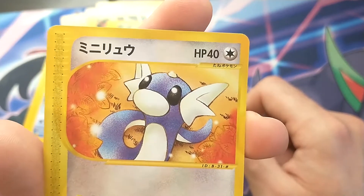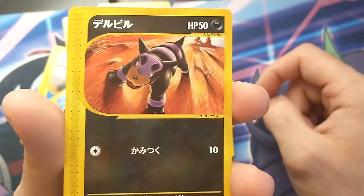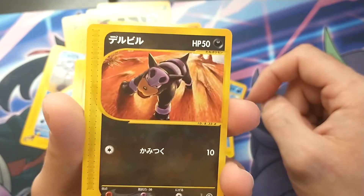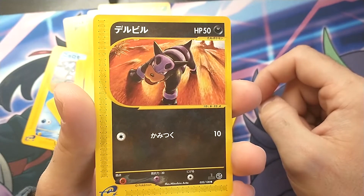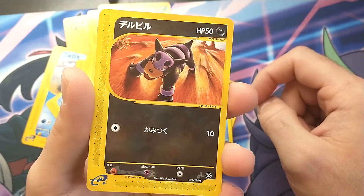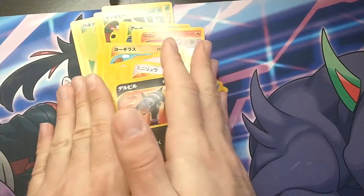And then followed by Dratini, which is one of the cutest Pokemon in the game. And then last but not least, we got Houndour, which is the 32nd card in our set. We got all the commons in here for around 36 bucks, so about a buck apiece. That is all of them.